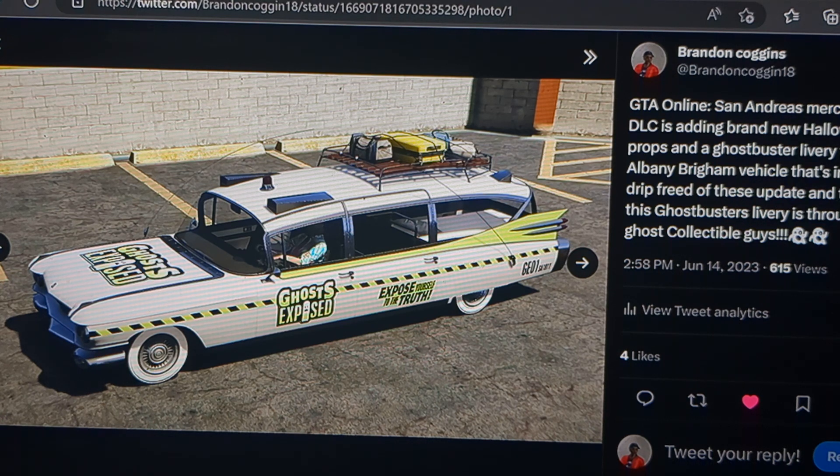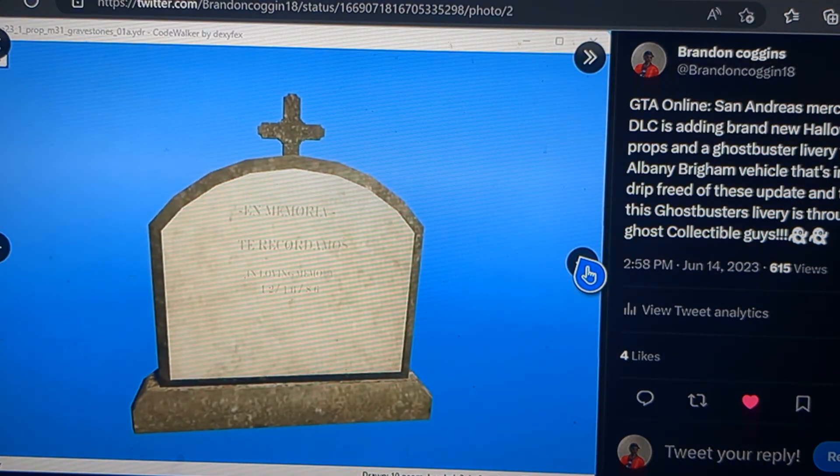You get this cool ghost-exposed livery for the Albany Beckham. The next few pictures are just props — Halloween props that they're adding later in the Halloween update, coming in October through the drip feed.